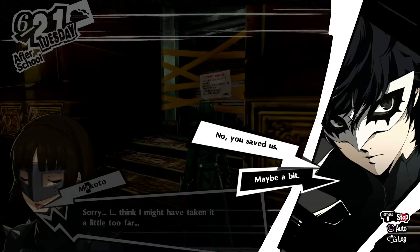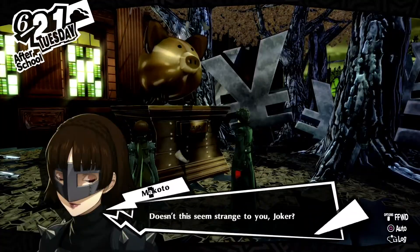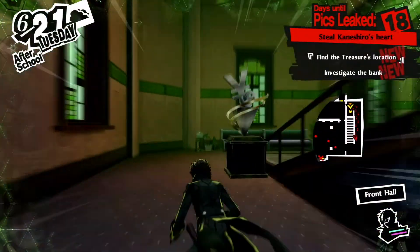The main door was destroyed because of Makoto and we couldn't enter the bank, but the level designer was with us and gave us a secret passage. There's only one way to start all my challenges, and that way is by failing them.